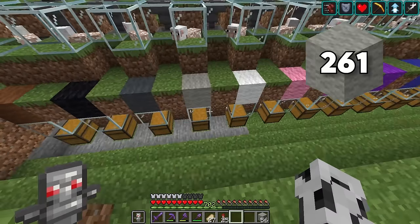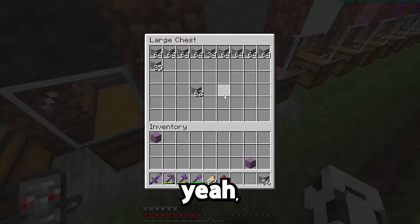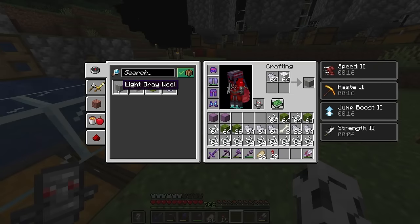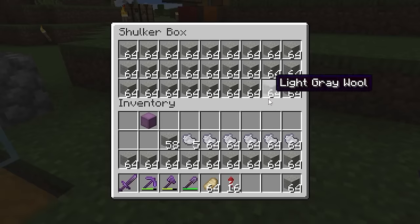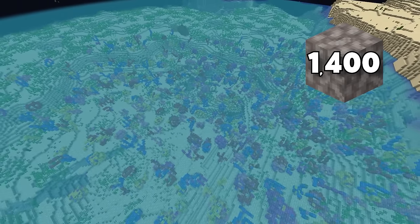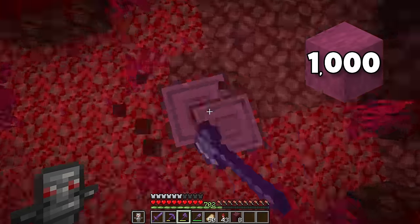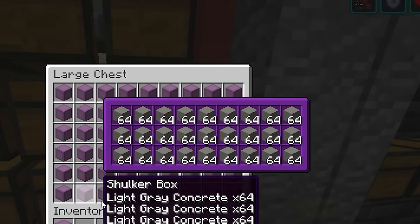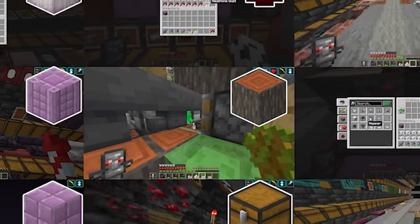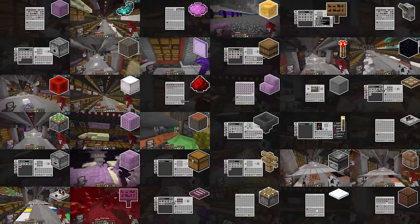Next thing I need is 2,000 light gray wool — and yeah, this is not enough. I'm going to dye and shear these sheep just to speed things up. Okay, that's not gonna work. I'm just gonna craft the wool instead. I spent some time at the coral reef and was able to get specifically 1,400 dead bubble coral blocks. I need 1,000 stripped crimson wood. This is the bulk of the items I'm going to need — everything else I needed was mostly stuff I had lying around, so I went through the list pretty fast.